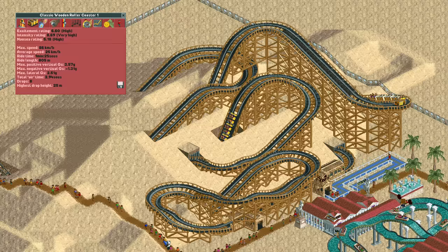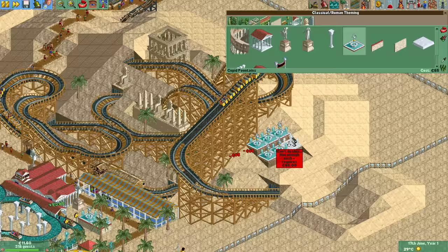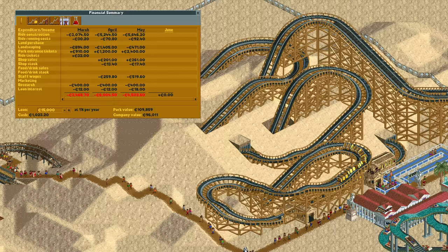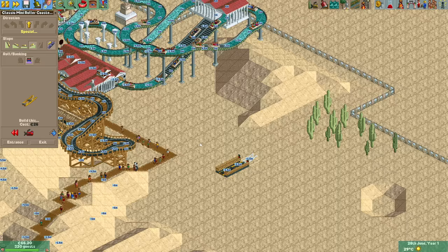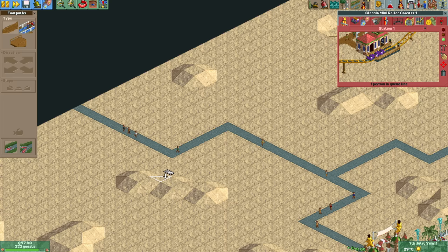By the time the coaster was finished we unlocked the Egyptian theme, so this ride will be Egyptian themed. Halfway during the construction of this little thing with the fountains we encountered a problem — we ran out of money. The coaster was quite expensive to build and we've already maxed out the loan at 15,000 euros. Another issue is that the amount of guests is already at the soft guest cap, so new guests spawn extremely sporadically. We are still making money but it's very little, so I stopped decorating the wooden coaster for now.